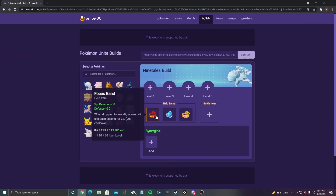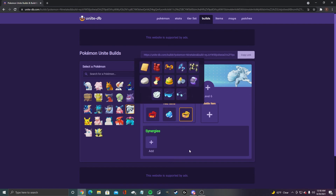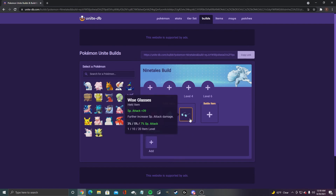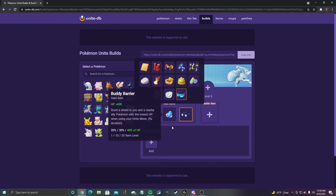For Ninetales, we got focus band, buddy barrier, and muscle band. The attack speed percentage is big, especially using aurora veil with muscle band — you're gonna get an extra attack out. You could justify putting wise glasses in as well, but I still think muscle band is the way to go.